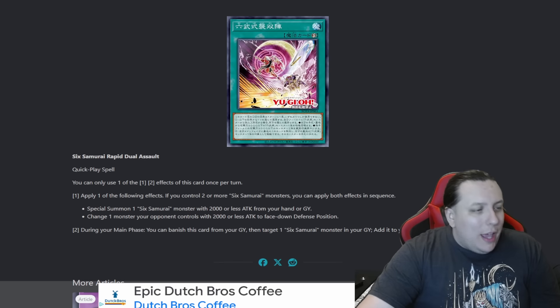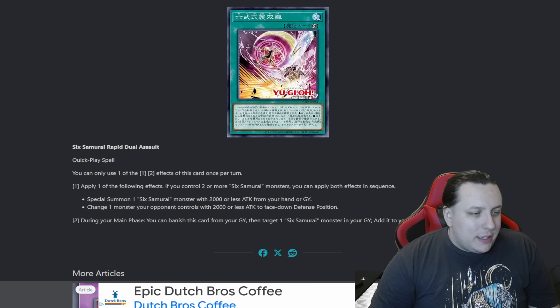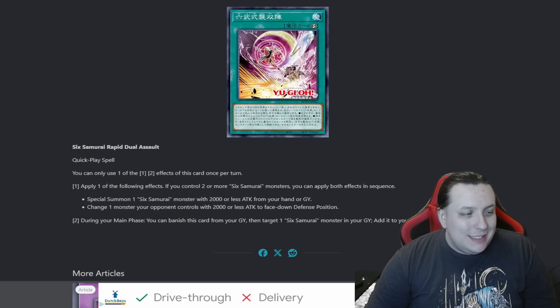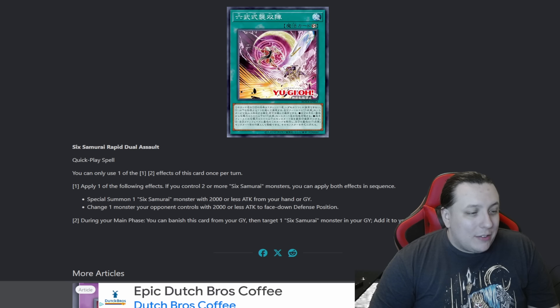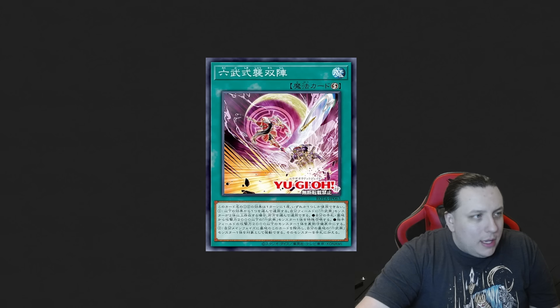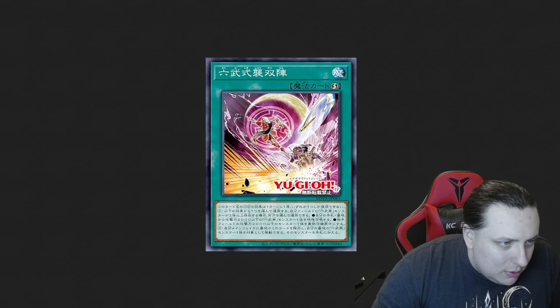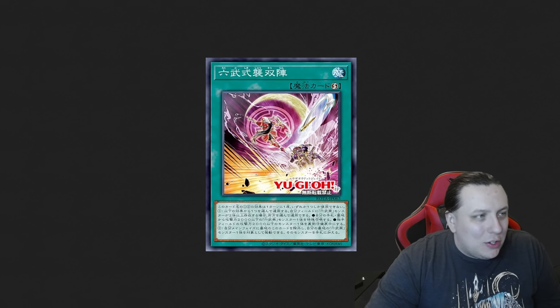And lastly, so far, we have Six Samurai Rapid Dual Assault — a quick play spell card that we can search out. Apply one of the following effects; if you control two or more Six Samurai monsters, you can apply both effects in sequence: special summon a Six Samurai monster with 2000 or less attack from your hand or graveyard, or change a monster your opponent controls with 2000 or less attack to face-down defense position. During your main phase, you can banish this card from your graveyard, then target a Six Samurai monster in your graveyard and add it to your hand. Can we get a closer look? This looks like Shinai and Mizuho — the married duo of the Six Samurai kicking ass together like they always should have been.